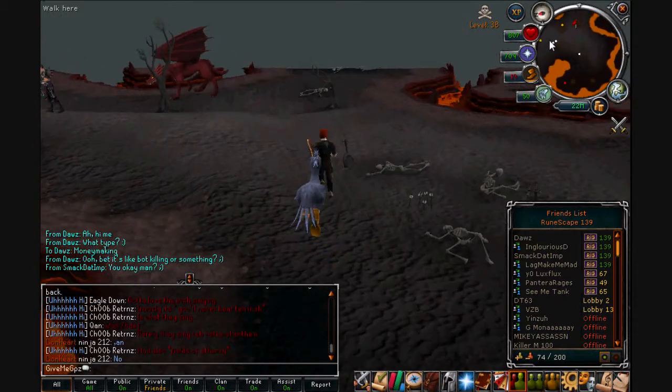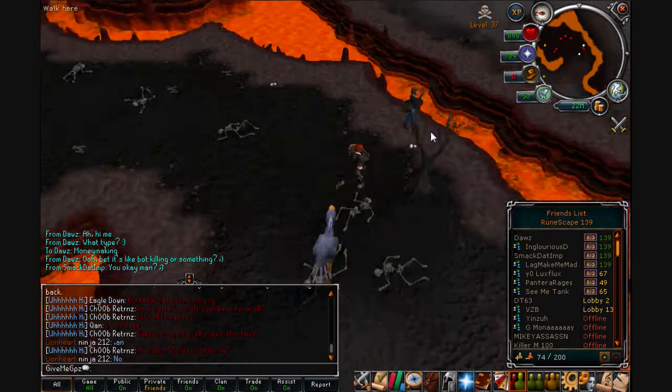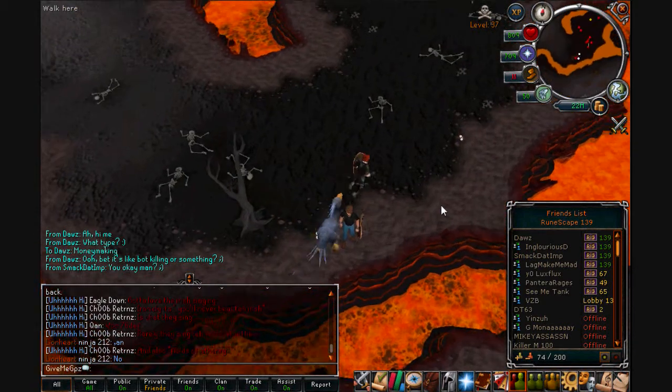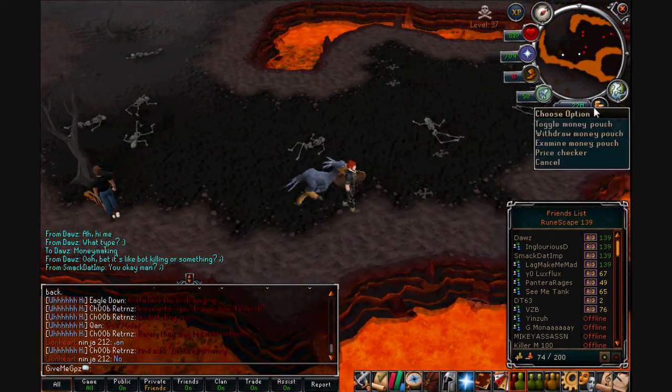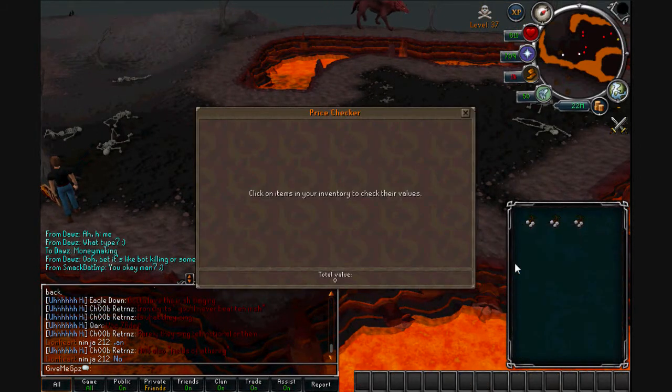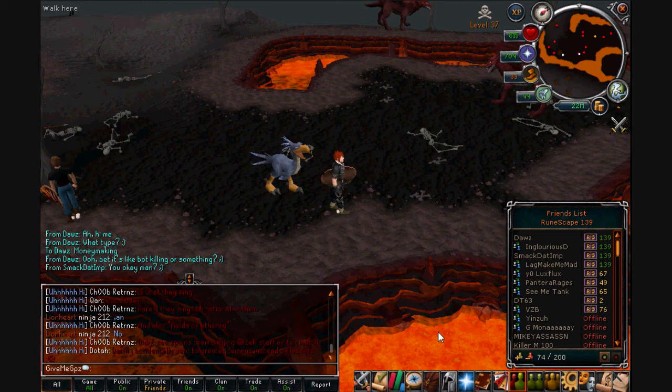Come down to this side — there are two white berry spawns here and here and you just alternate between the two. They're 800 GP each. With the terrorbird familiar you're getting about 32-35k per inventory trip. You can make up to about 800k per hour just collecting white berries and going back and forth. It's also a really easy money-making method.